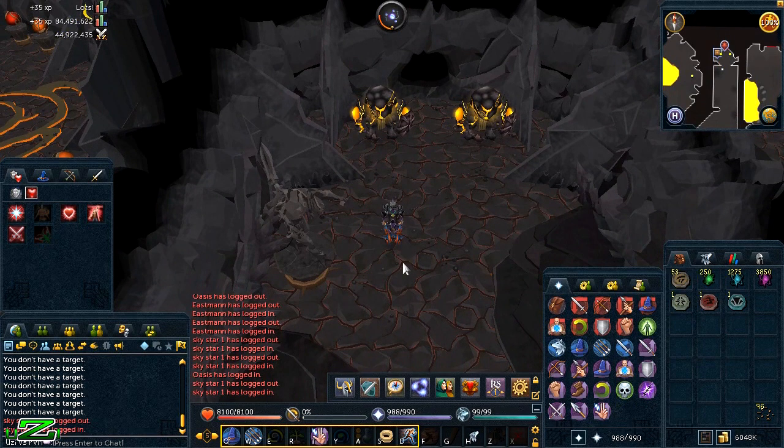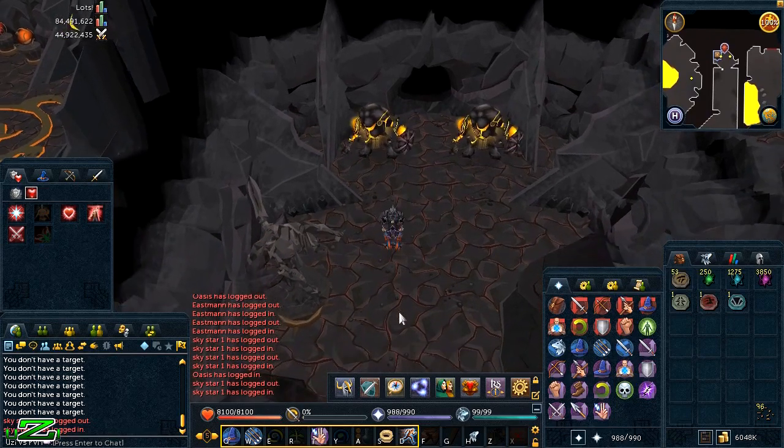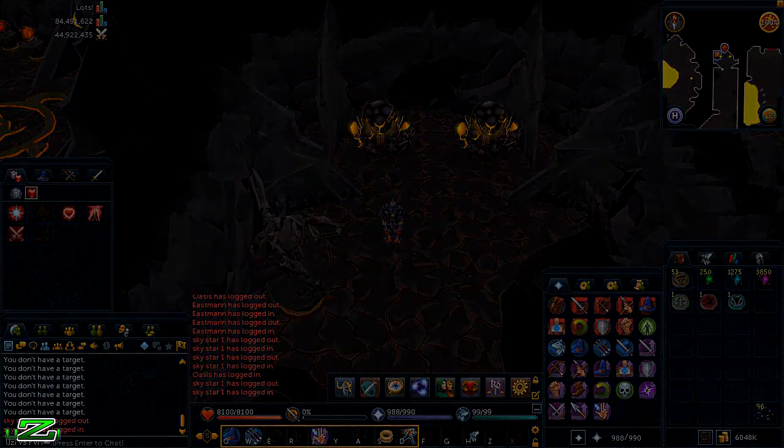Charm transmutation is really useful for people who have stockpiles of gold and green charms in the bank and prefer crimsons and blues for summoning. It also gives decent divination XP and is fairly AFK, just a bit slow. If you enjoyed this informative video style, leave a thumbs up and comment any video requests below.